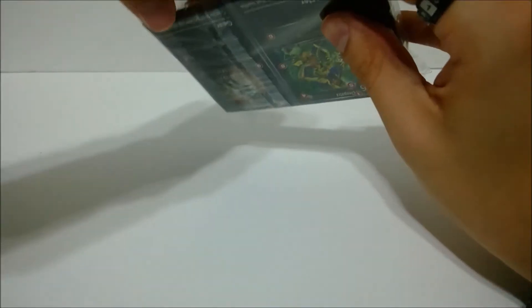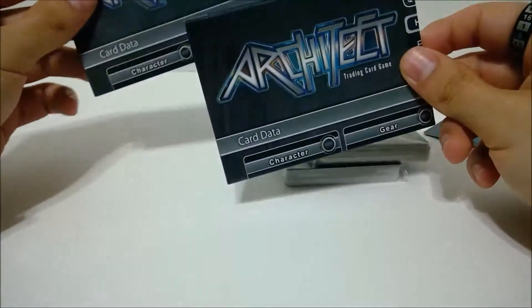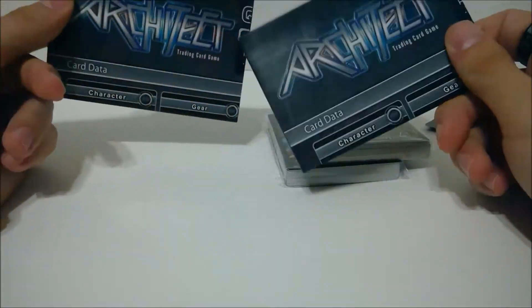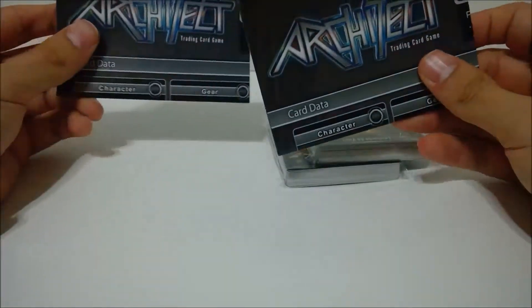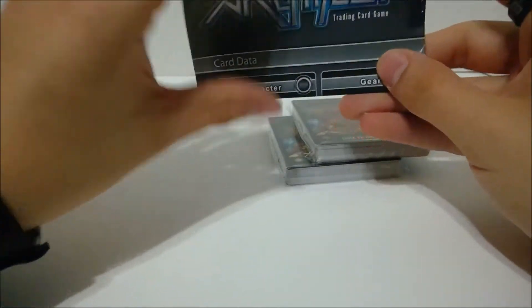So let's crack this open. Inside there are your two demo decks and two playmats. Huh, Caster's only had one in there. So you have a rulebook and a playmat, or you can have two playmats for both players. Weird. Okay, so let's look at one of these real quick.